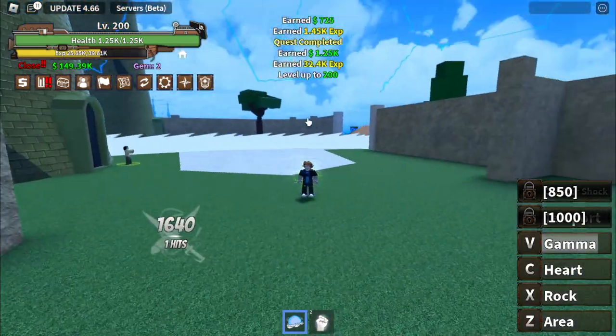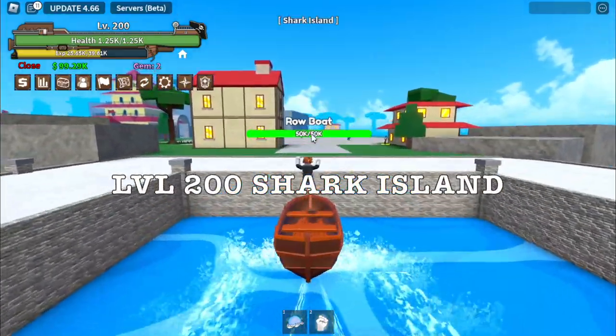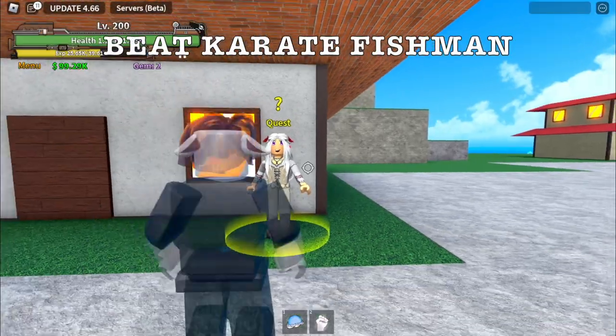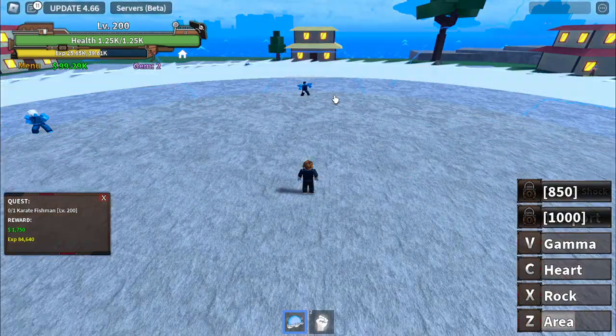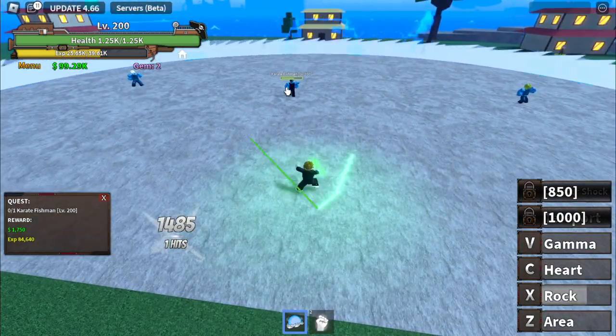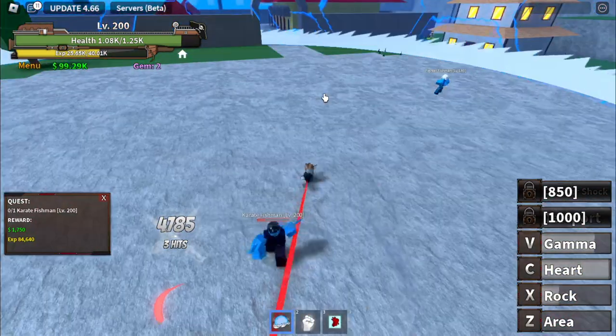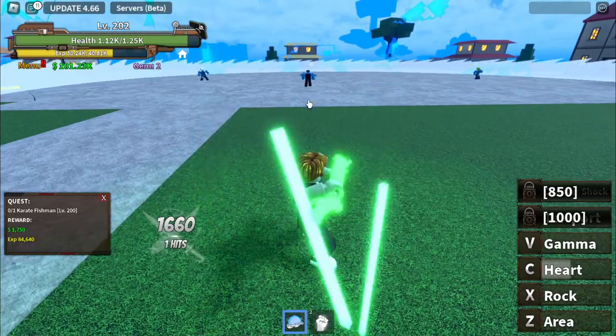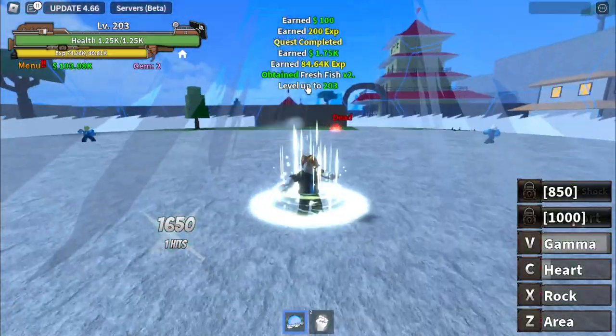Here it is — boom! Next island: Shark Island at level 200. First, we're gonna beat the Karate Fishman. Notice that we skipped the first quest here — I prefer 1v1 fights. We're gonna start with the Rock, then Gamma. We're gonna snatch a heart and click. Boom, easy! We're just gonna grind here until level 230.